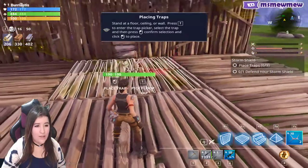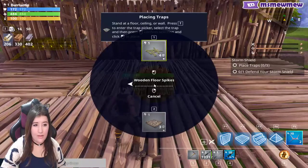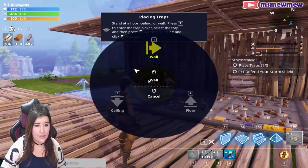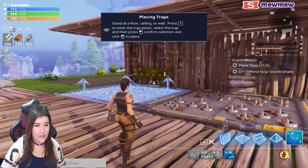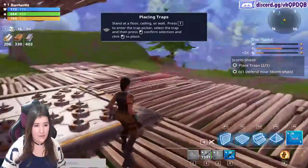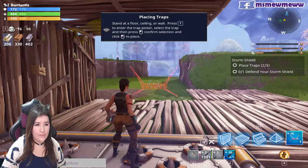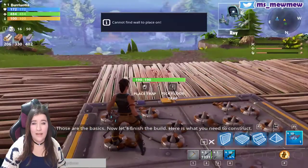Why can't I do it? Oh, I guess it was in the wrong mode. T — wall trap. And ceiling trap over there. Okay, those are the basics. Now let's finish the build — here's what you need to construct.